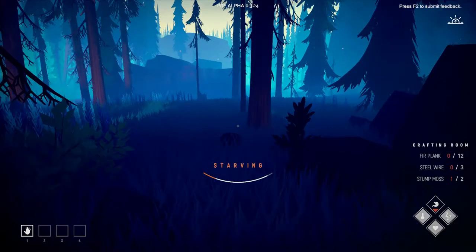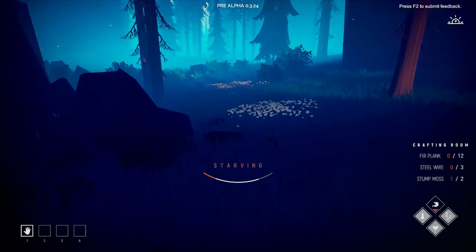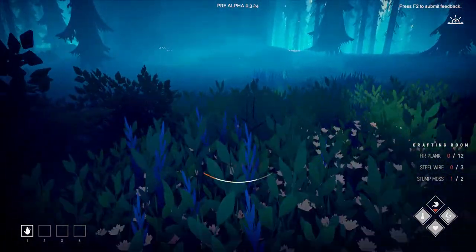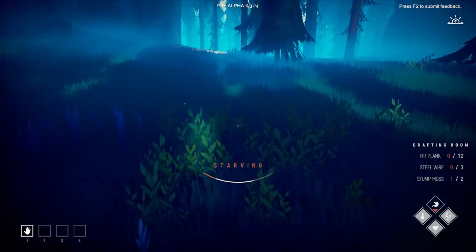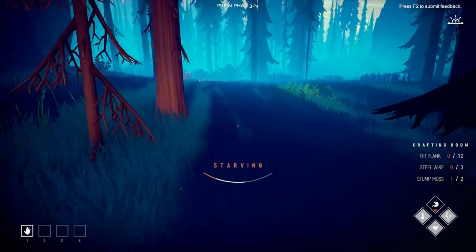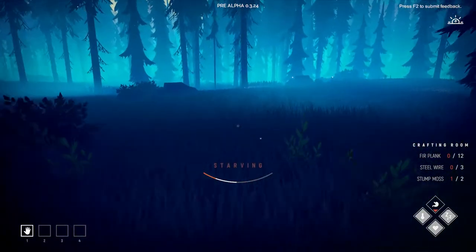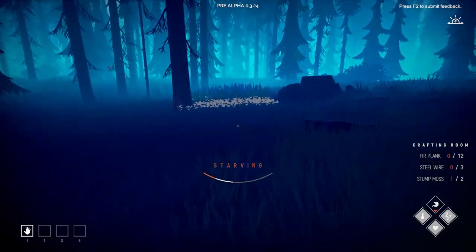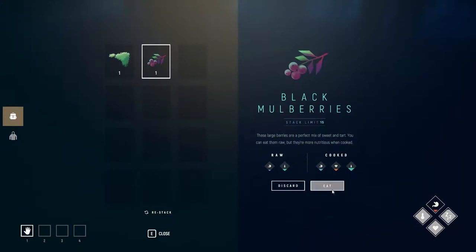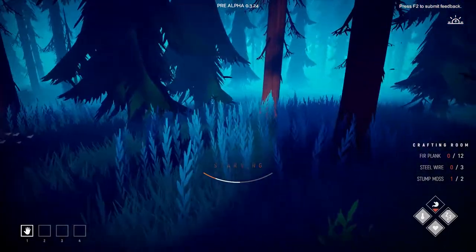We've got the green moss but we said we were going to kill two birds with one stone, and that's what we're going to do today. As you guys can see we're already hungry, so we need food before we starve. I'm taking a bit of a risk here but I'm hoping I'm going to run into some food. You do drain food while you're sleeping, so I'm just going to take this while I can — we're going to eat that, it's going to keep us alive for a bit longer, and then we're going to go for the next blueprint.